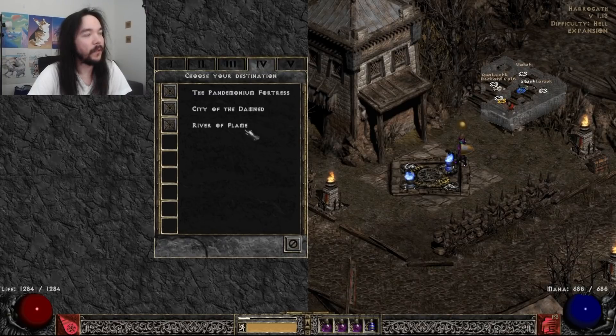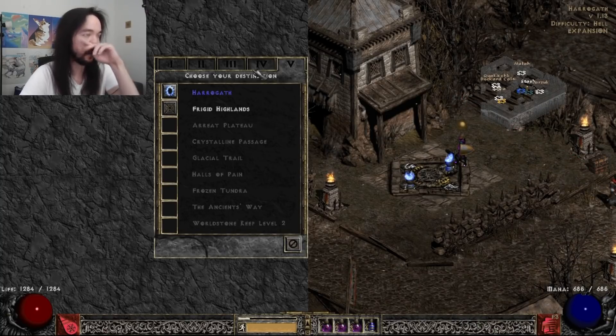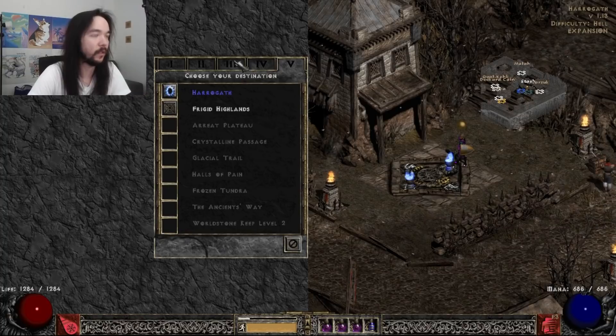Then you've got your top tier stuff — Chaos Sanctuary slash Diablo, and Throne of Destruction slash Baal runs, which is just good for everything, including experience. Those two runs, specifically, are just good, period.